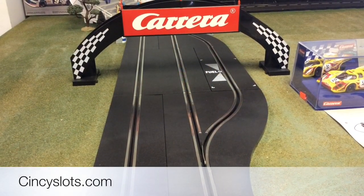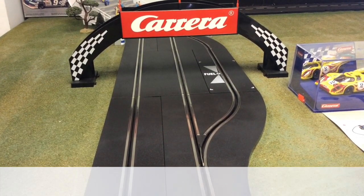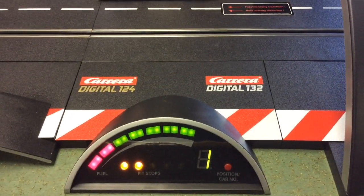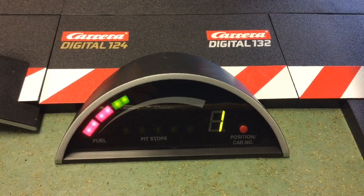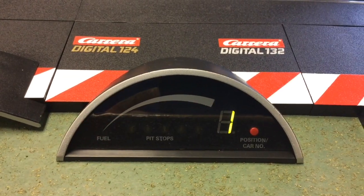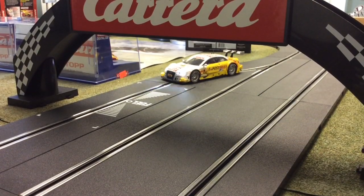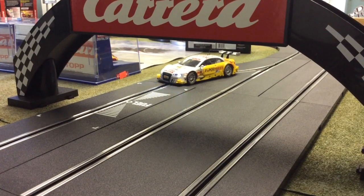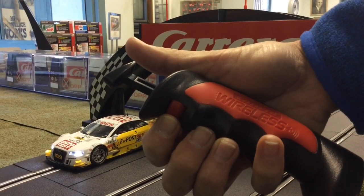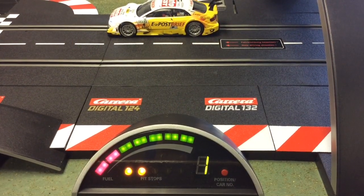One of the coolest accessories in my opinion is the pit lane that allows you to refuel your car when you run out. This is the driver's station — it keeps track of your position, how much fuel you have, and how many pit stops you've made. The LEDs across the top represent fuel; as they get closer to red the closer you are to empty. Once you're empty your car's lights will flash signaling you're out of fuel. When you pull into the pit lane, drive over the sensor, hold in your lane change button, and when your lights are done flashing your tank is full and you continue racing.